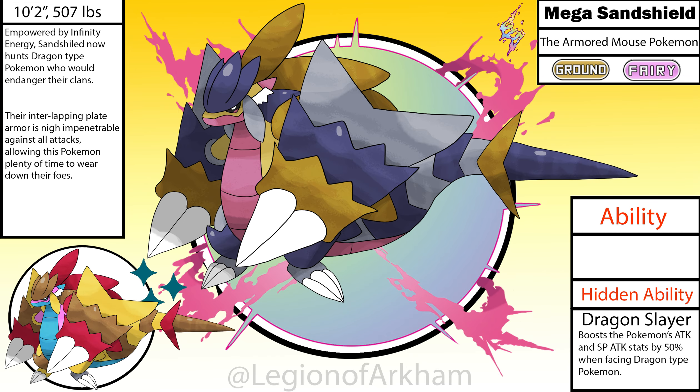Mega Sand Shield, the armored mouse Pokemon. With this one, I really wanted to lean into the rivalry with dragon types this Pokemon has. Sandslash evolves into Sand Shield once it beats three dragon types in battle, so naturally I made this Pokemon more of a knight to fend off their scaly adversaries. I made it even bulkier with bigger quills on the back and head. I massively bulked up the arms and turned them into shields with the claws at the end making up the tip of the shield. I made the stomach have a pattern on it to make it look a little more armored and defensive. Lastly, I added a sword at the end of the tail to complete the overall theme — any good knight needs a sword. I gave this Pokemon Dragon Slayer for its ability; it was too perfect not to use. Four regions down, two to go.